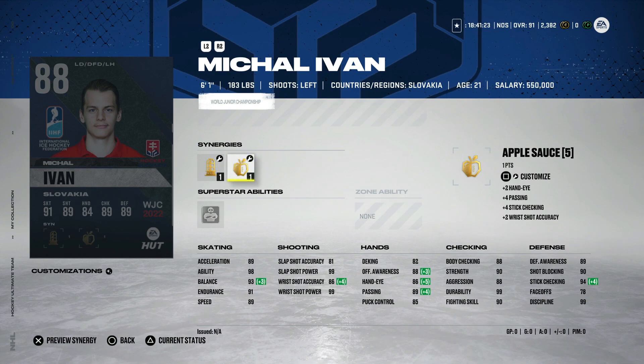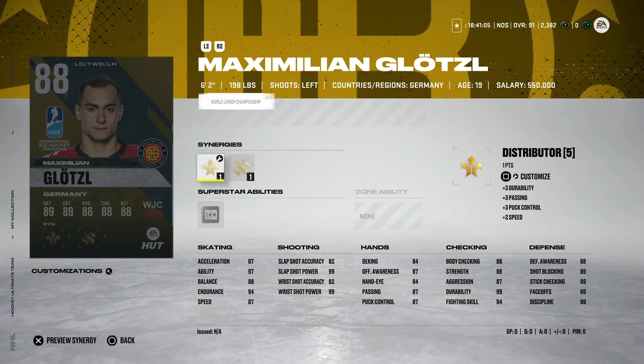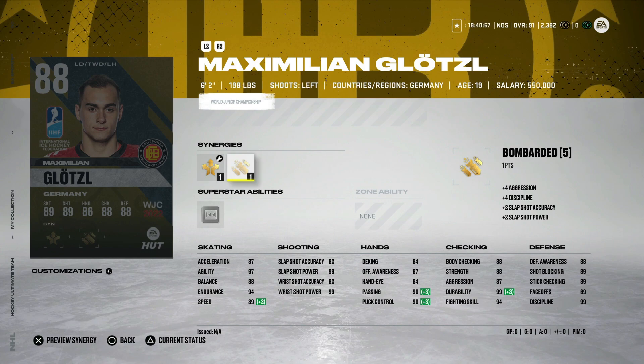From Germany, the 88 overall Max Glotzel — six-foot-two left-handed defenseman with distributor and bombarded. A little better skating with 89 speed, 89 acceleration, 97 agility, and 99 shot power. I'd much rather have him — he's just a little bigger and 89 speed is usable especially for someone six foot two. If you're struggling to find a left-handed defenseman, this would be a pretty decent one to go after.